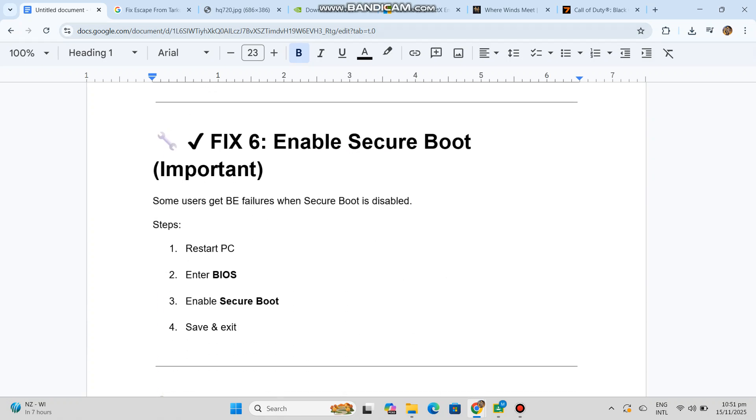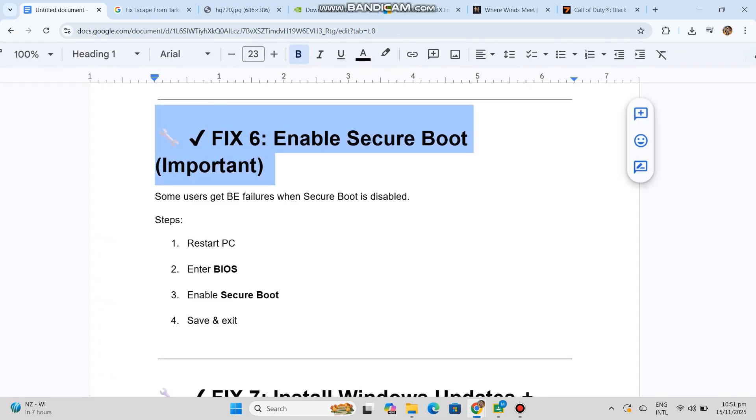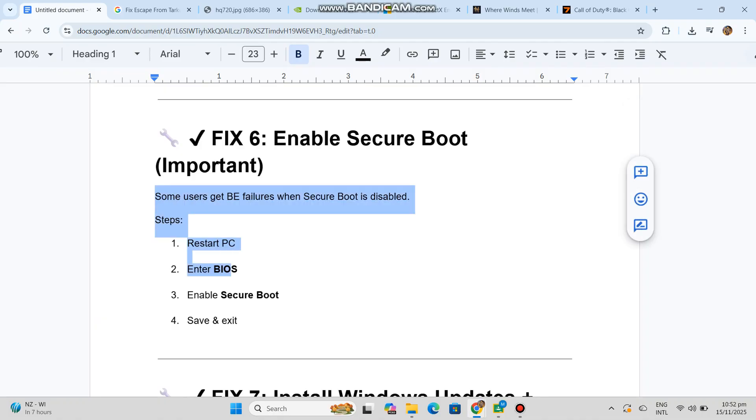Fix 6: Enable Secure Boot. Important — some users get BattleEye failures when Secure Boot is disabled. To fix this: restart your PC, enter BIOS, enable Secure Boot, then save and exit.